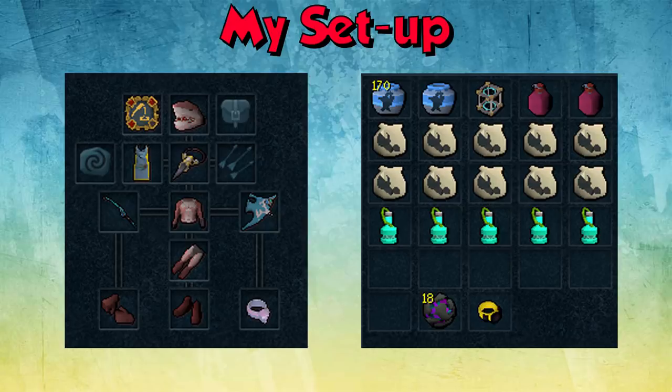Obviously you might not have all of these items — I'm just showing my setup so you can take what you have and use it when fishing. If you only have an augmented rod, make sure you've got Honed and Furnace on there. If you don't have any of the outfits, still make sure you're using urns because they're really useful. If you have the summoning level, use the familiar. Use everything you can from this setup and it will increase your experience per hour. That's it for the setup — let's get into the guide.